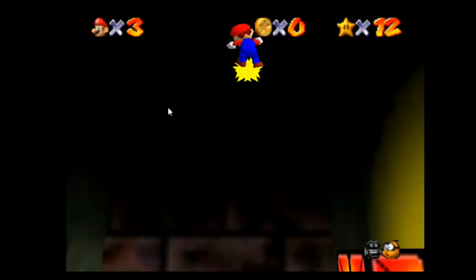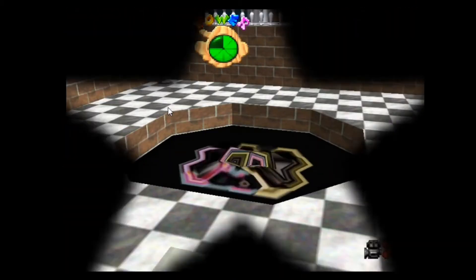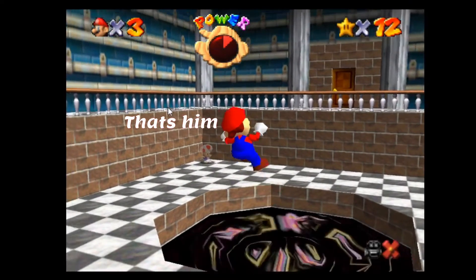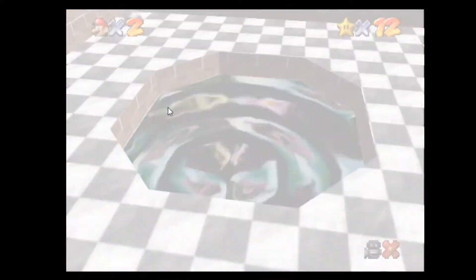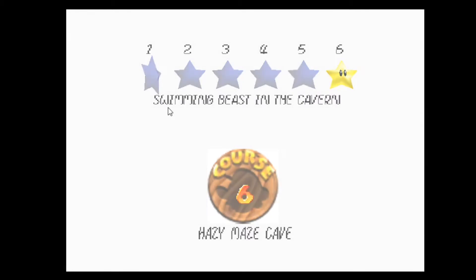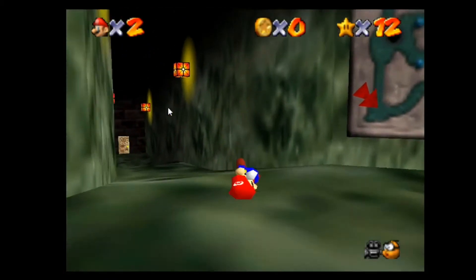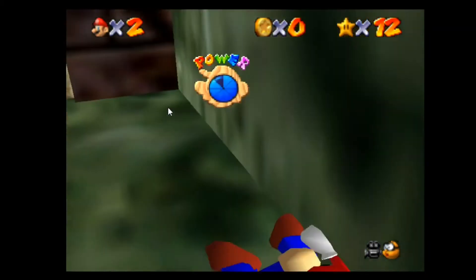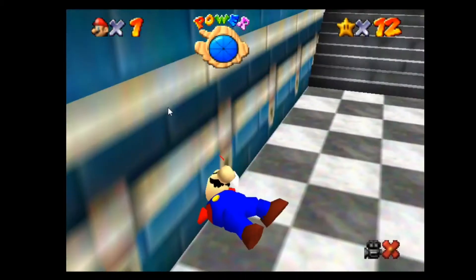Oh whoa, okay — dead again. Oh, did you see Toad? He's in the corner. I didn't mean to walk in there, it just took me in. Let's talk to Toad for the free star — I'm pretty sure he gives you a free star, and then that'll be good for this level. Maybe we can do something else because this level likes to crash.